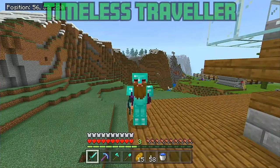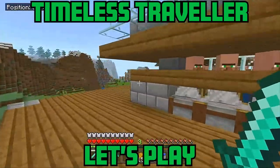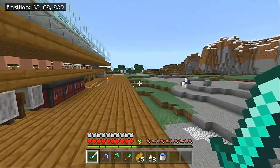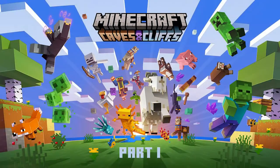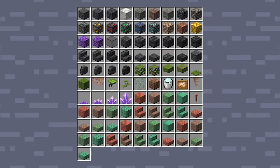Welcome back to my let's play. Today's episode marks two wondrous occasions: this is the very first day of the 1.17 Caves and Cliffs Part One update, with the addition of three new mobs and over 93 blocks and different items. We have a lot to discover, a lot to explore, and a lot of new things to find and build with.